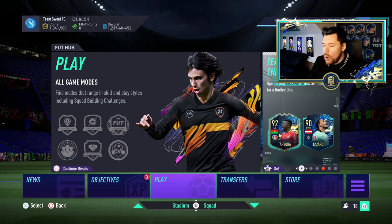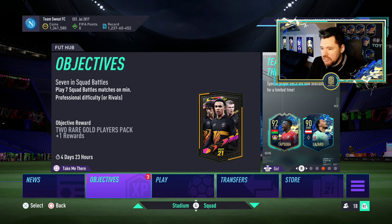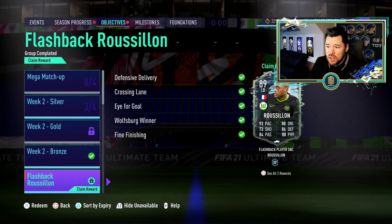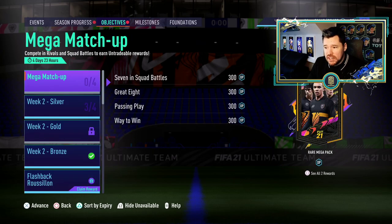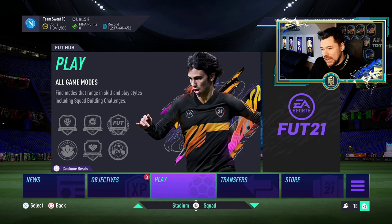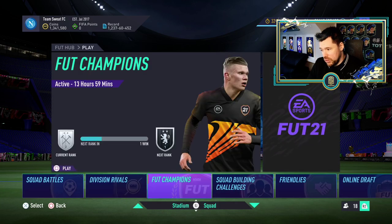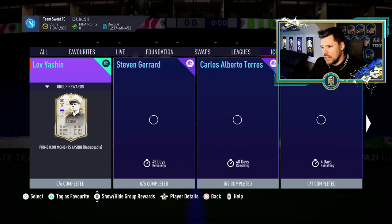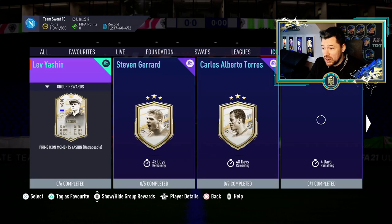What's up guys, NepentheZ here and welcome back to another FIFA 21 video. It is Sunday at 6 PM which means most likely EA have given us some upgrade packs and fun menu content for the day. Let's have a look - let's start with if we have any new icons today. We do have new icons today.